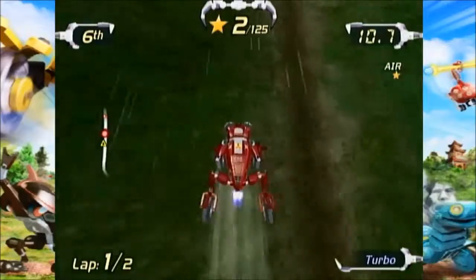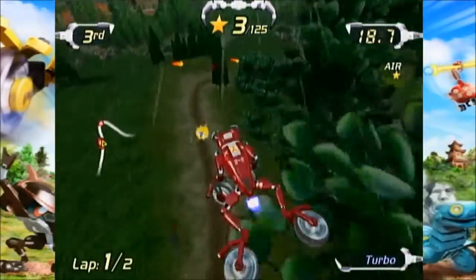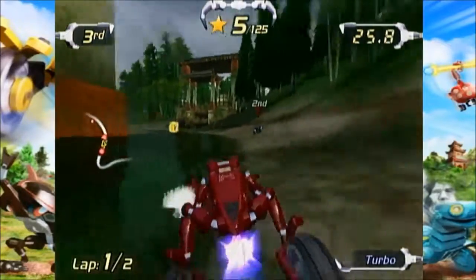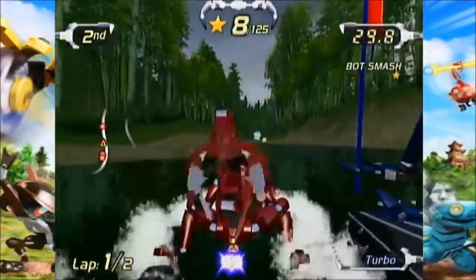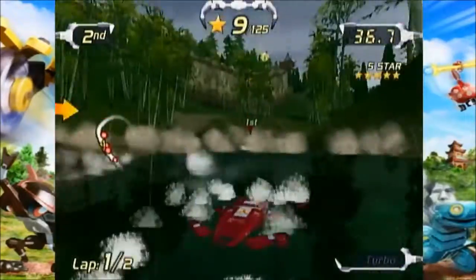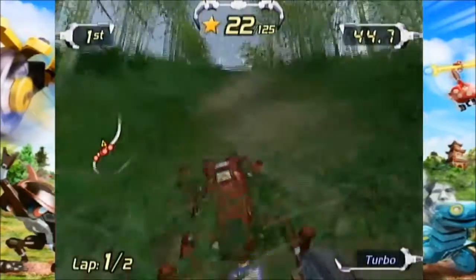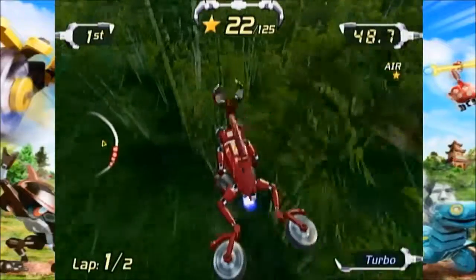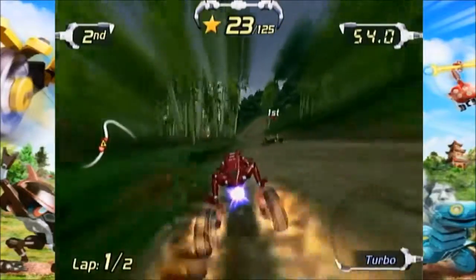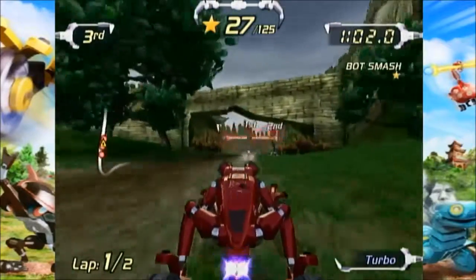I got a turbo jump somehow. We could have grabbed that for a really good speed boost, but of course I didn't. There are different items to get, just like Mario Kart and CTR — a very cool weapon system. The weapon system isn't the most diverse, but it's still very creative: chattering teeth, bombs, and all that kind of stuff.